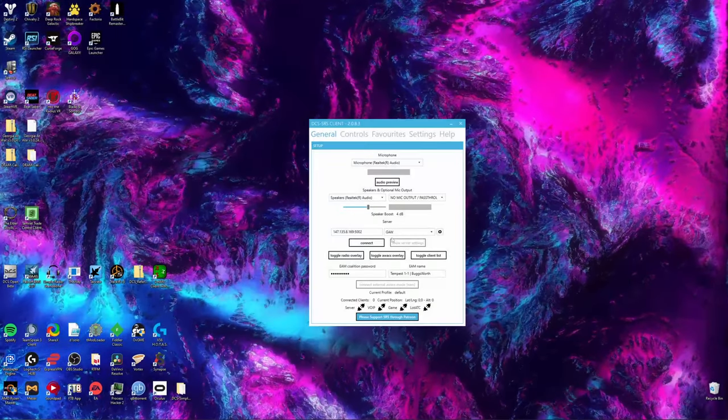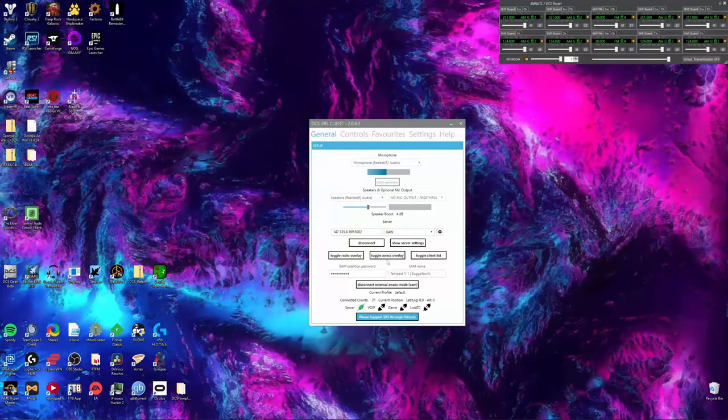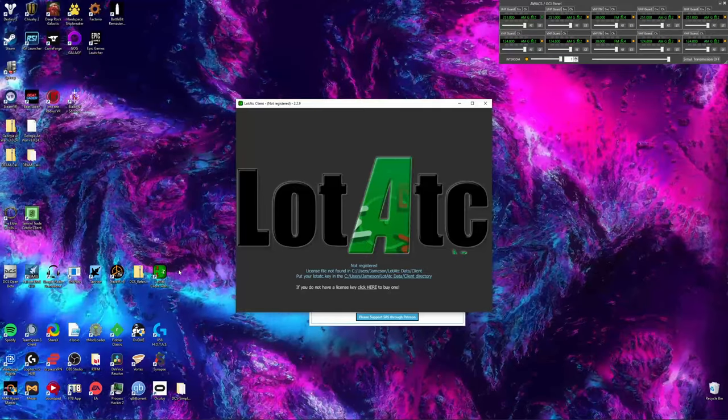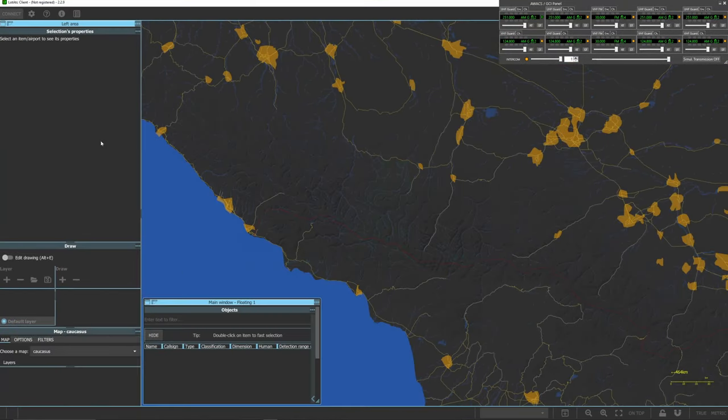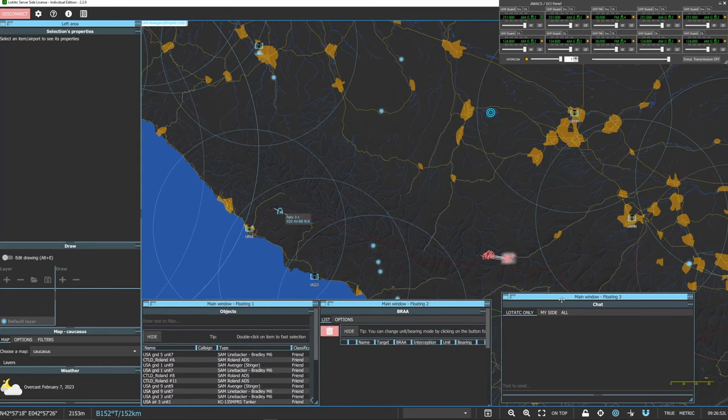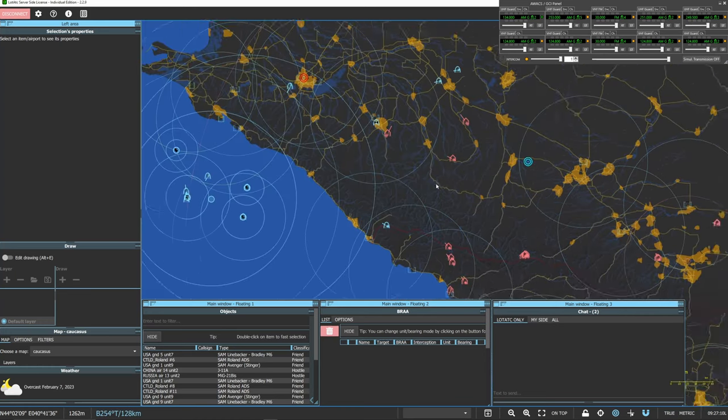After doing this, connect to the server on SRS following the steps listed previously. Turn on your AWACS overlay, set up your frequencies, connect to the server on LOTATC, fix your docks if they've moved around — as the floating windows sometimes do — and then you can begin your GCI duties.